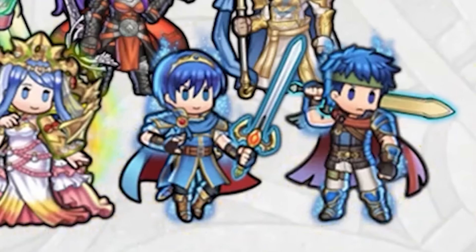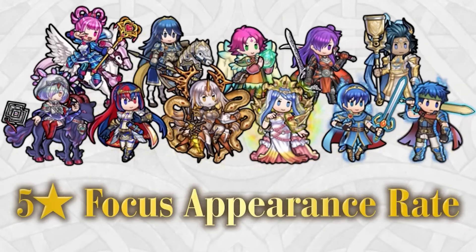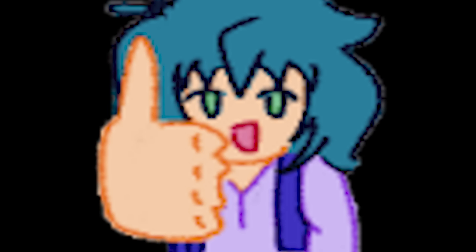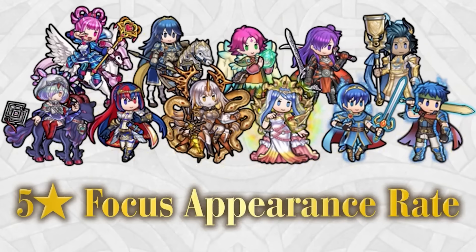We got Emblem Marth and Emblem Ike, which is a really, really, really good share to be honest. There are just a lot of really good things on this banner, generally speaking — except blue. I'm looking at that thing over there. I don't know why you're here. Go away. But yeah, he seems cool enough for what it's worth, but would I pull for him? I don't know. Would you pull for him? I don't know. I do kind of want some of these units though, because the selection is really, really good.